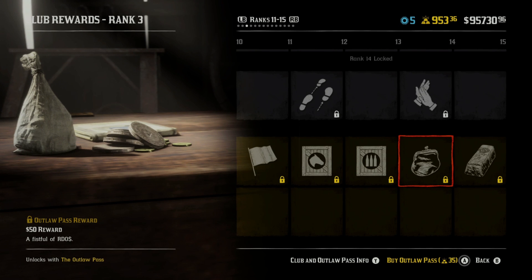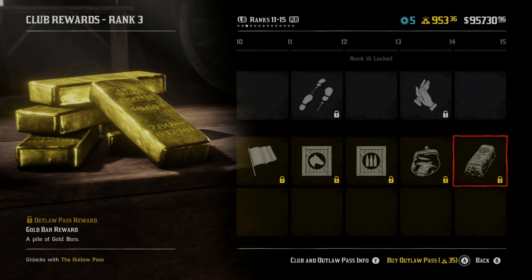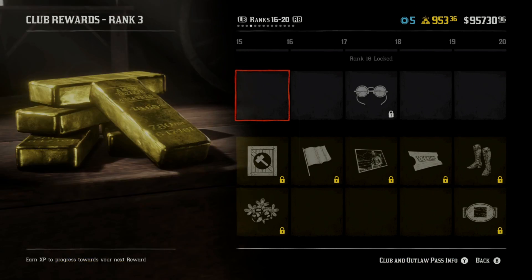We get a $50 reward. We get a pile of gold bars — it just says gold bar reward, so it's just one, but it says a pile of gold bars. I don't know what that actually means.